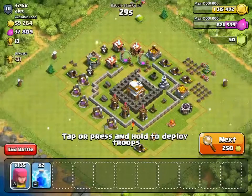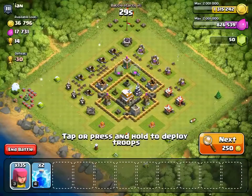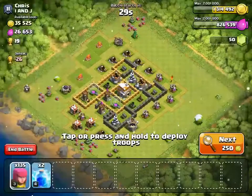Now I'm going to show you guys how to actually do this strategy. First, you want to pick a base that looks pretty simple and has good loot. It might take a long time to find one depending on your trophy range. Always have a lightning strike — two of them — and make sure they are at a pretty high level. Mine is level four, the highest I can get.